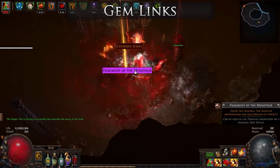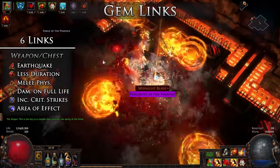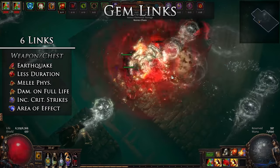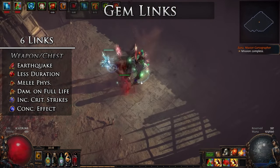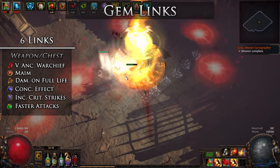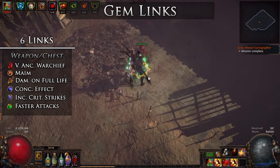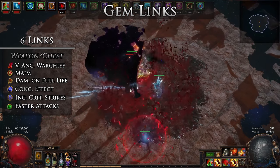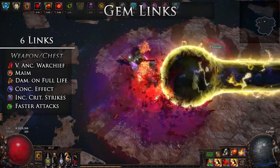Here are the gem links for the build, listed in order of importance. For the main link setup, I found that Vol Earthquake was fairly useless with how much reduced Earthquake duration we get, along with always Leap Slamming around rather than walking. I chose to use Increased Critical Strikes to really bring up our Critical Strike chance, since we hit so slowly that a missed crit is very noticeable. As with most area skills, swapping Area of Effect for mapping and Concentrated Effect for bosses is recommended. The links are based on the chest you choose and biased towards coloring — in my case with a higher-level hybrid armor-evasion body armor favoring dexterity, I generally always got a green socket, making it near impossible to get the right coloring for Earthquake, so I put my Warchief in the chest instead.